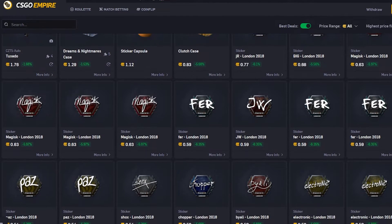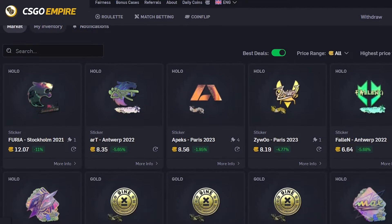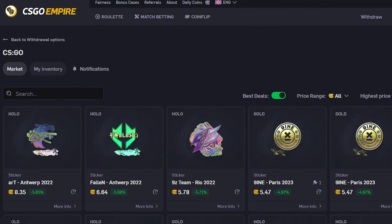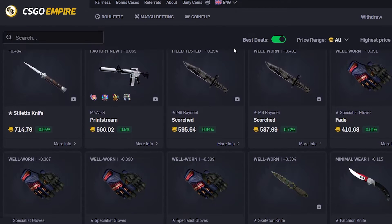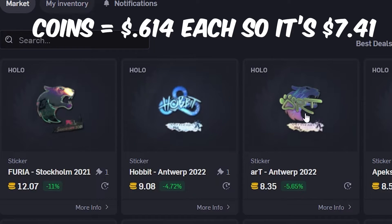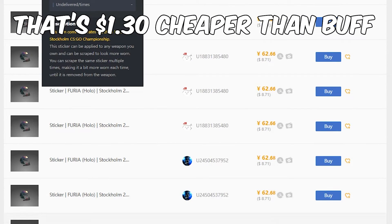For CSGO Empire, if you go to the withdrawal page, since people are getting balance to gamble, usually they're selling stuff for dirt cheap. The percentage off you see on this page is the percentage off of buff price, which is normally seen as the cheapest price out there — it's not the percentage off of Steam price. So this furious sticker, for example, is 11% off of buff price. It's just instant free money if you buy it. There are plenty of other really good cheap deals there as well.